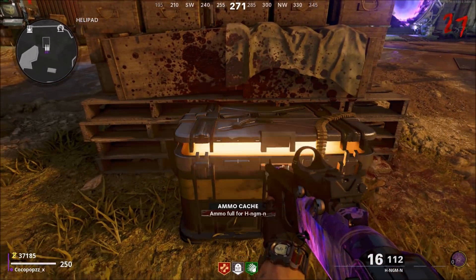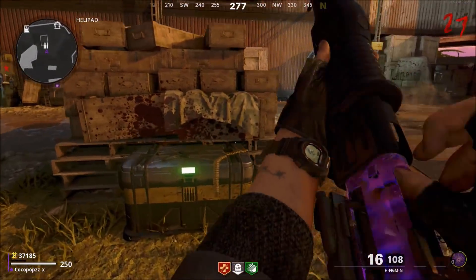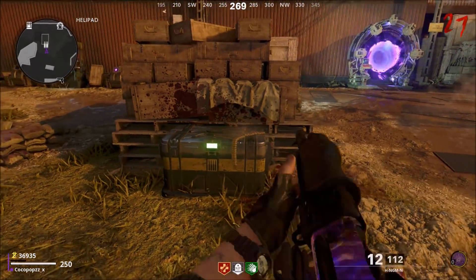As you can see we have a Pack-a-Punch gun right here. Make your way up towards the box and it's going to cost us 250 points each time we try and pick up the ammo.